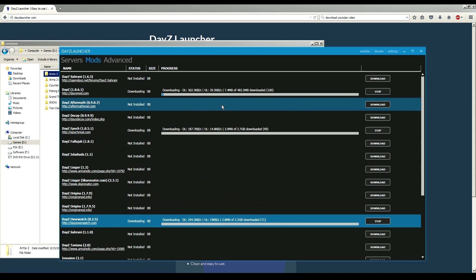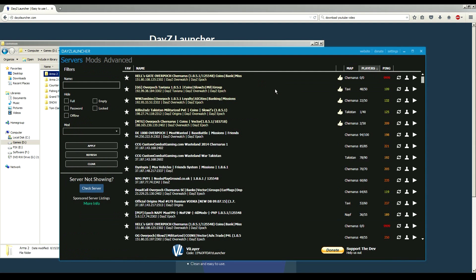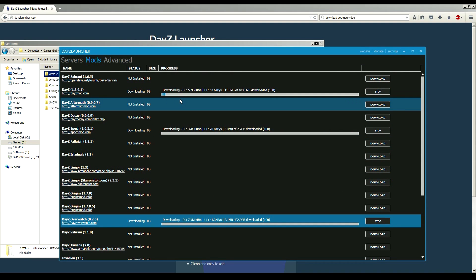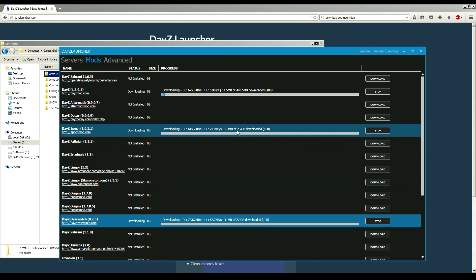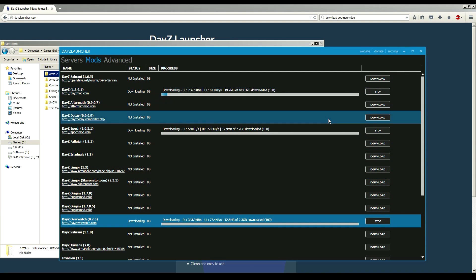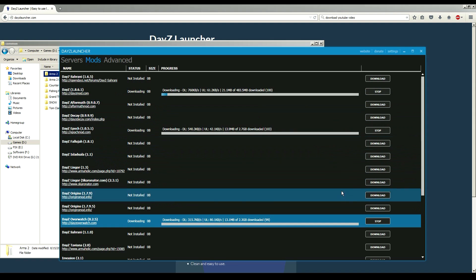Once these are finished installing, I'll go to the servers page and find a server. Everything looks good. These are going to take a little while — one of them is almost two and a half gigs, the other is over two and a half gigs. We'll be done with DayZ 1861 before anything else. I'm going to let these finish and then get back to you guys.